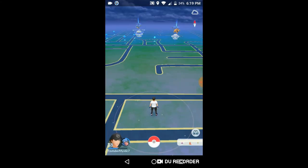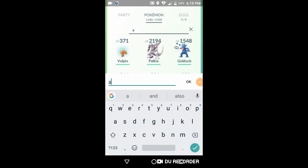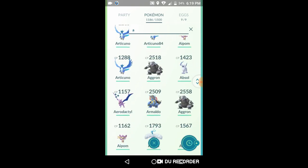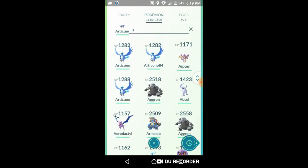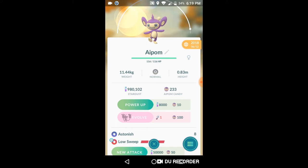Aipom's other form is now available in Pokémon GO. Ambipom's second form is now available, as you guys can see — it will evolve with a Sinnoh Stone. I believe we've got three, maybe five forms total if you count them all.